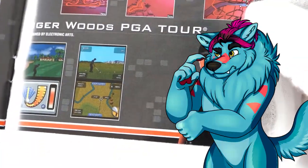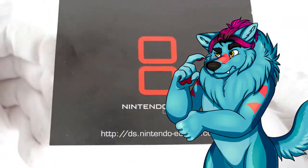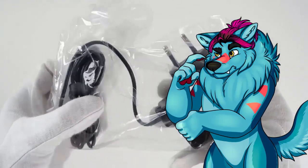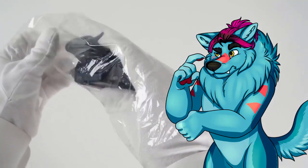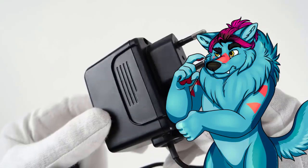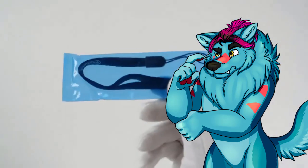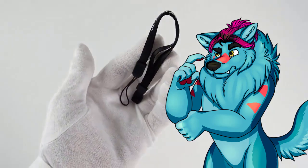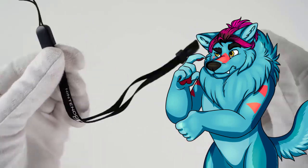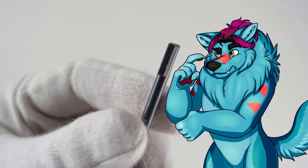Another innovative aspect was that earlier models — the original DS and DS Lite — had a Game Boy Advance slot where you could play GBA games on either the top or bottom screen. They sadly removed GBA capability for later models such as the DSi, which also screwed over people who played Guitar Hero on Tour, which used a little add-on for the bottom slot. The same applied to the last model, the DSi XL.